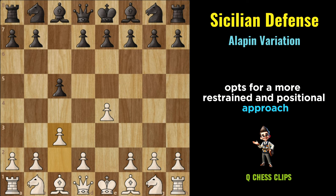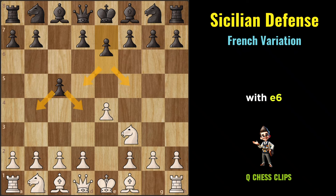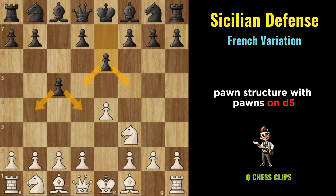French Variation: The French Variation within the Sicilian Defense arises after the moves E4, C5, Knight to F3, E6. With E6, Black immediately prepares to establish a solid pawn structure with pawns on D5 and E6, resembling a setup commonly seen in the French Defense.